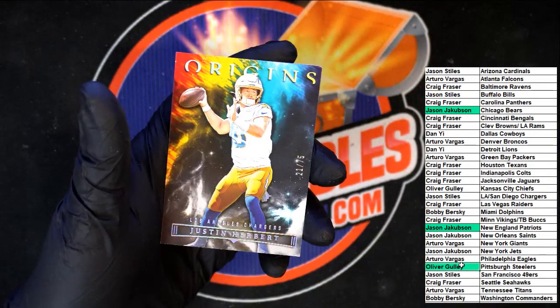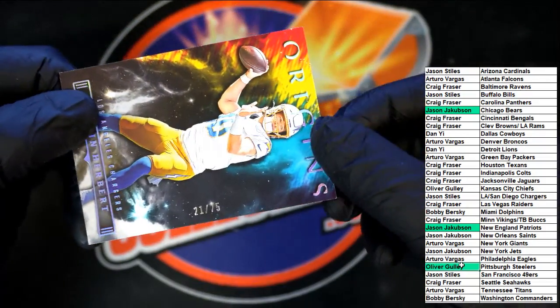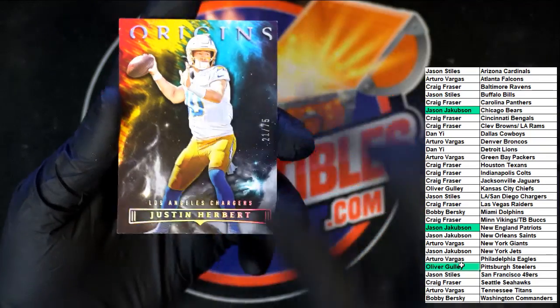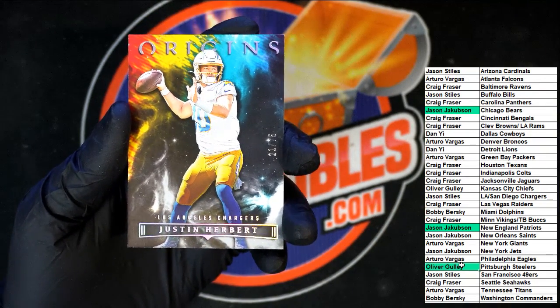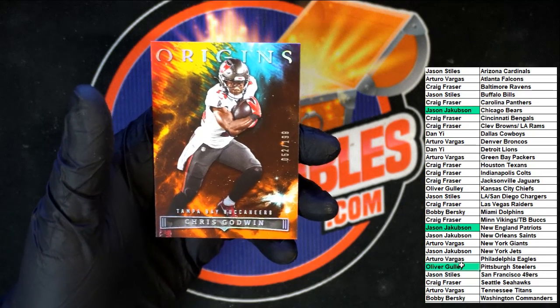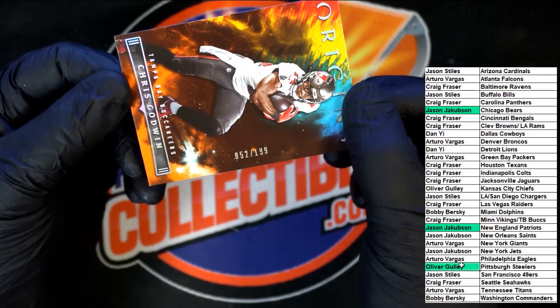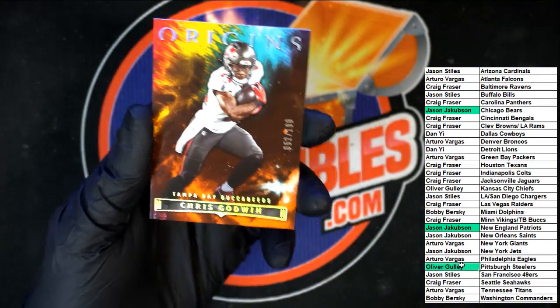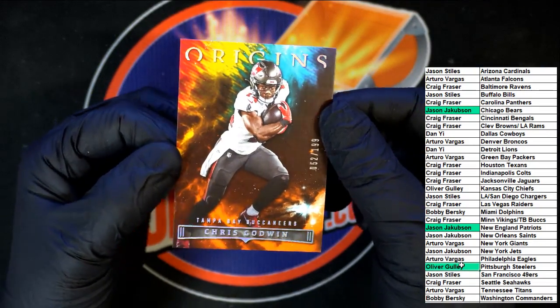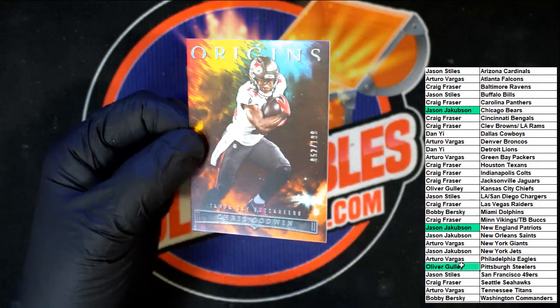Behind that, there's a Herbert — 21 of 75. Nice Origins right there, very very nice. And behind that, Chris Goodwin — 52 of 199. These are very nice. I can't get over the colors on that. Loving the background on this stuff.